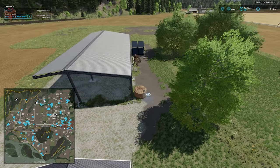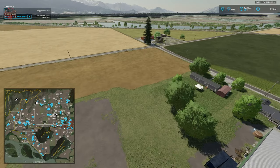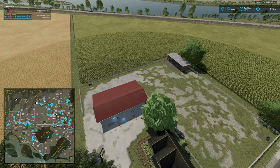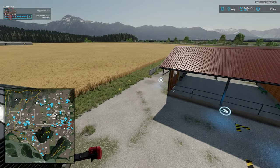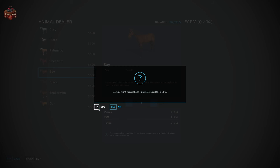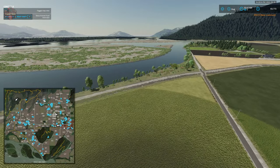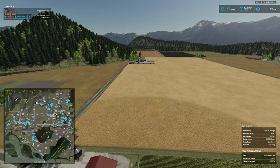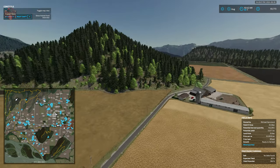Across the street there's a small farm with a water trigger and a sell point. Another sell point is nearby at a small farm with a small grain bin — this is one of our horse farms with 14 horses total. We're now down toward the south part of the map where there's a little bit of marshland, making our way around a small mountain.